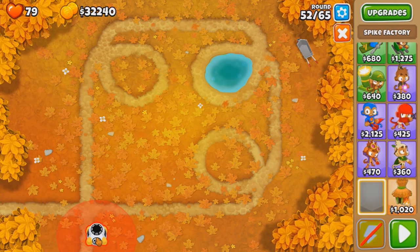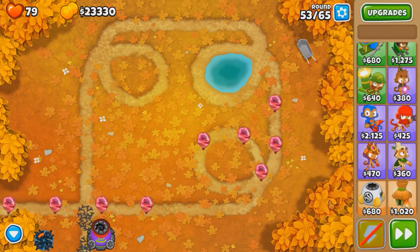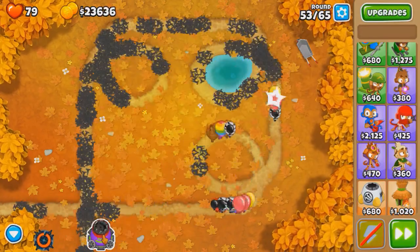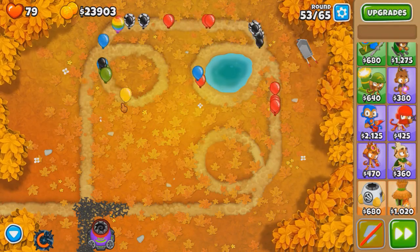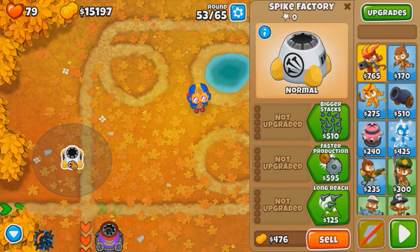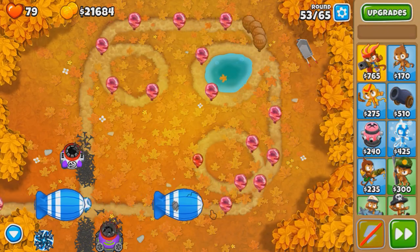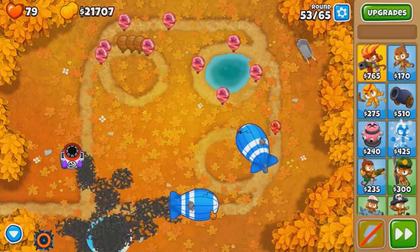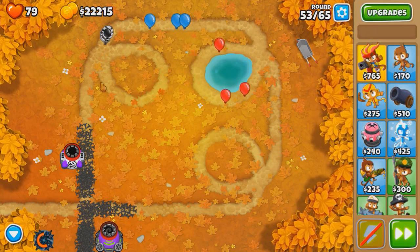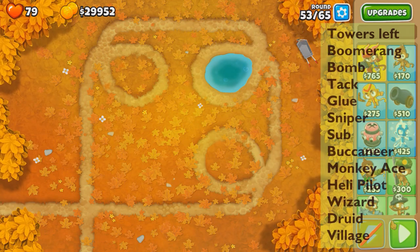This round only has camo pinks and MOABs so spike factory won't get overwhelmed. Can I survive with only one spike storm? I don't think so — I'll need another spike factory. Three MOABs — let's activate it now. I think I used it too early. Let's try a 110 spike factory. We popped one MOAB really quickly. Use spike storm when they loop — eat up these spikes. Plenty of spikes, might have been a little overkill. Round 54 might be sniper.